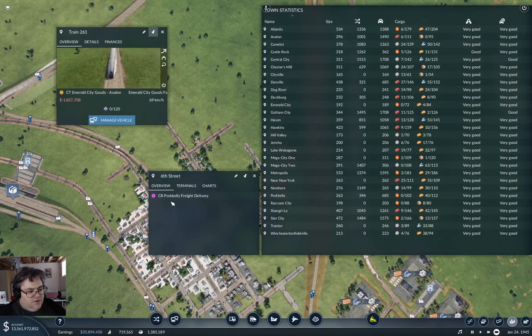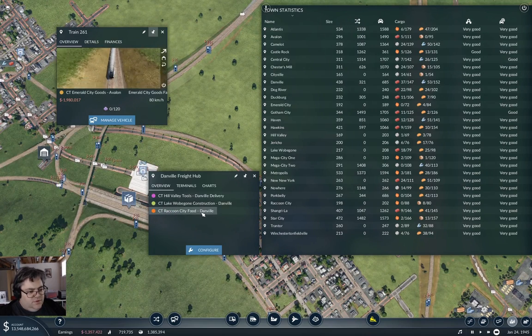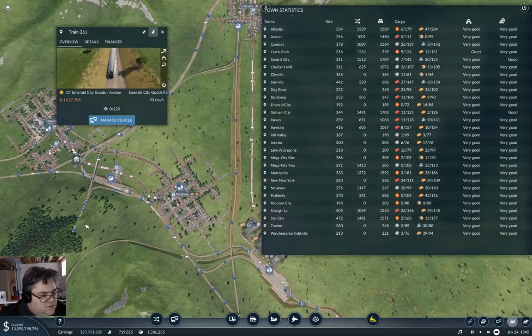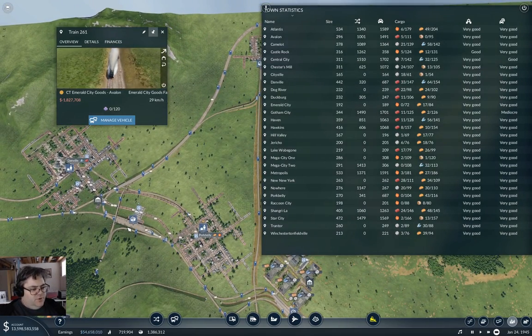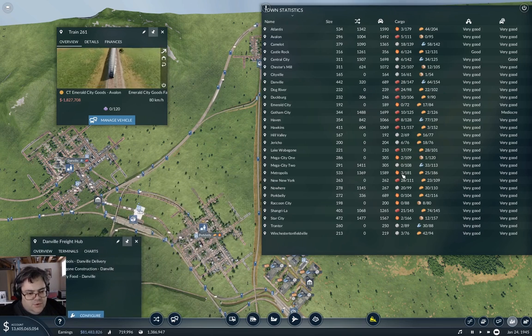Where's the freight line coming from - freight hub. Are we delivering fuel into here? Tools - we're not. We need to get fuel into Pork Belly, which means fuel into the Danville freight hub. We'll just make a note of that.